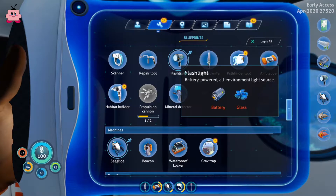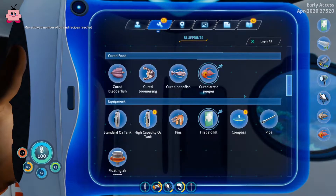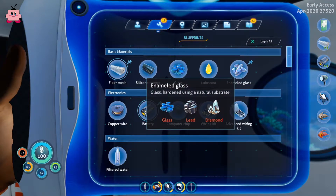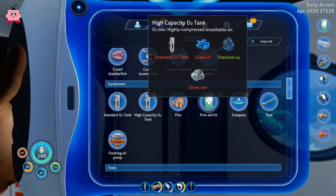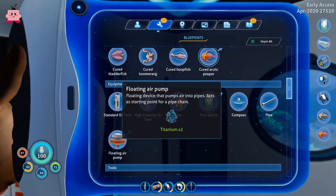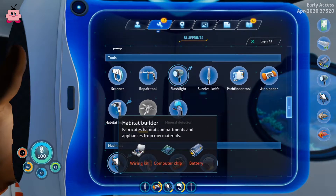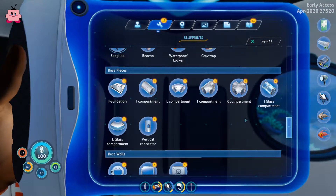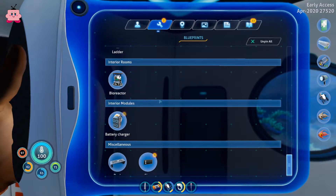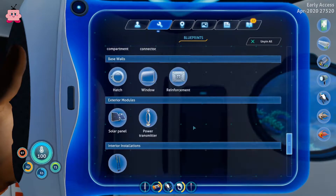We got the pathfinder tool — deploys a hologram. You can shoot discs with it and it marks the way. That glass we need to produce for some submarine components. And if we find silver we can already upgrade to the next O2 tank. The air pump is needed for base building. We got all the compartment hatches, leather, bioreactor, battery charger. We could install a battery charger and make a solar panel.